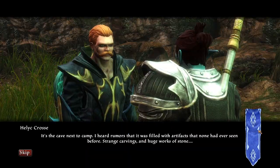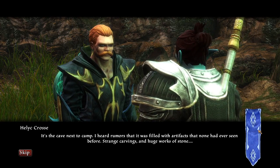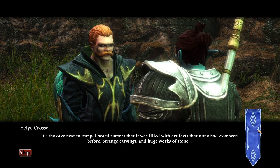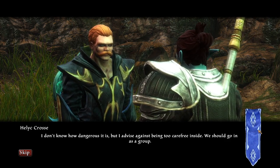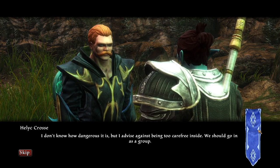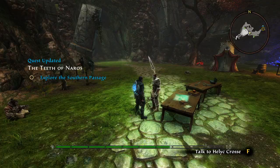And where is the Southern Passage? It's the cave next to camp. I heard rumors that it was filled with artifacts that none had ever seen before — strange carvings and huge works of stone. I don't know how dangerous it is, but I advise against being too carefree inside. We should go in as a group. Sounds good — stay close.